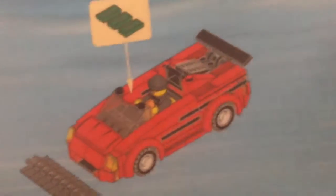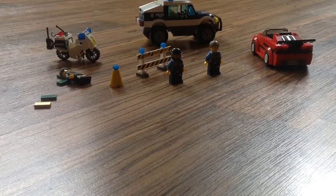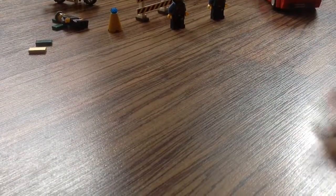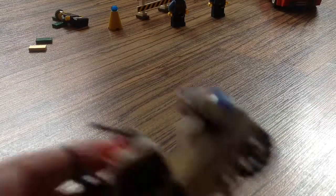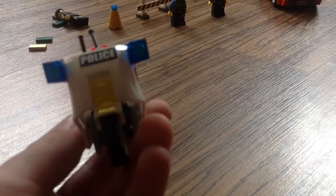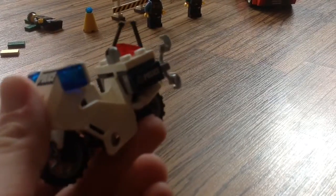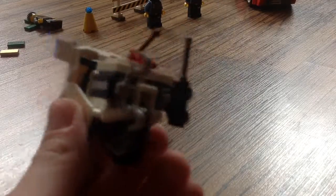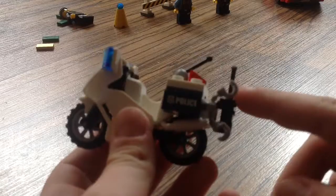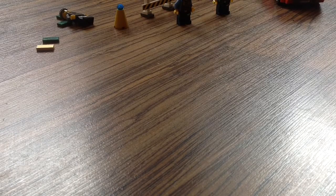The Lego City car is actually one of my favorites. The back of the box shows what you can do with the car. Now for the motorbike — it looks kind of fat to me now, though it used to seem normal. It has stickers, not prints, and I was pretty angry sticking them on. It also has a phone and chains.